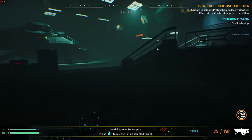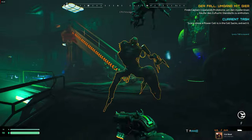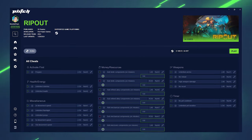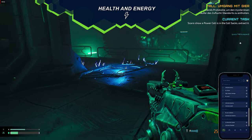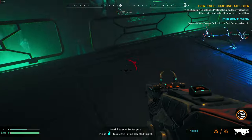Alongside its intriguing setting and premise, Ripout boasts horrifying alien designs and cool gameplay elements. And with Plitch at your disposal, you can tailor your space journey to your preferences. In the Health and Energy section of the trainer, activate the unlimited health mod to ensure you never lose a battle against alien creatures or get harmed by obstacles like the electrifying barriers you see here.